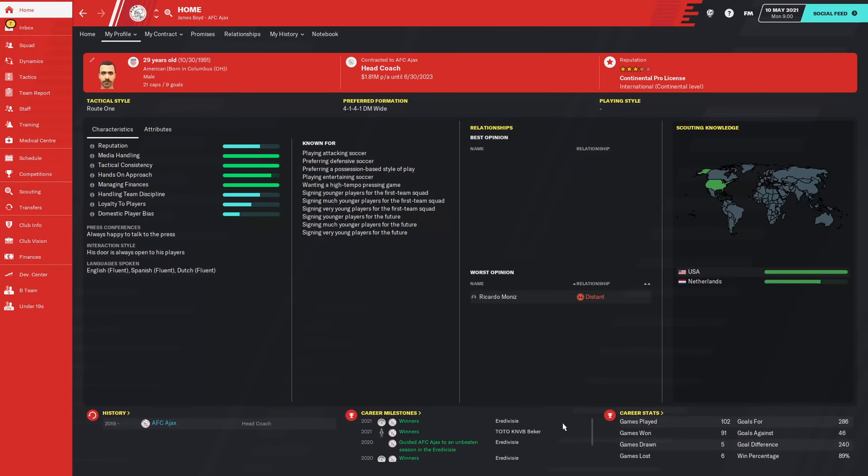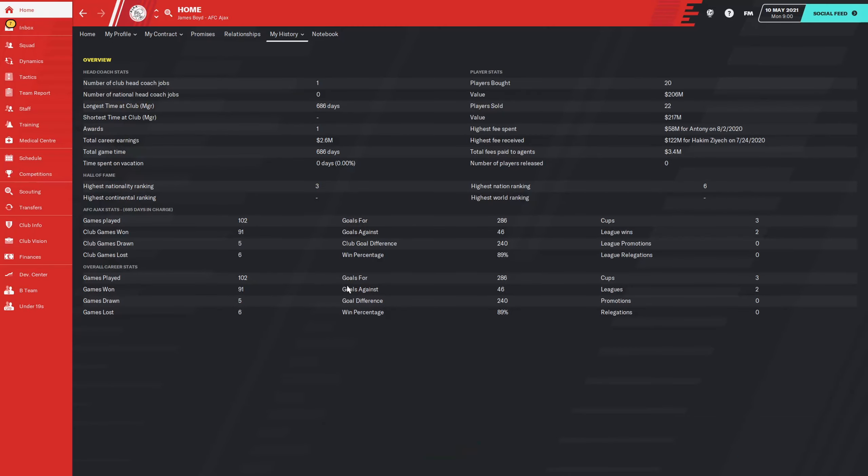Switching over to my profile view to look at our career milestones. First season: we won the Johan Cruyff Schaal, then the Dutch Cup and the Eredivisie — and we were undefeated that season. I'm extremely proud of that, as it's the first time I've ever done that in any Football Manager game. This season we won the Dutch Cup again and the league, though we didn't get the domestic treble as we lost to PSV in the Johan Cruyff Schaal. Career stats: 102 games played, 92 wins, 5 draws, only 6 losses. We scored 286 goals and only conceded 46, giving a goal difference of plus 240 and a win percentage of 89%.